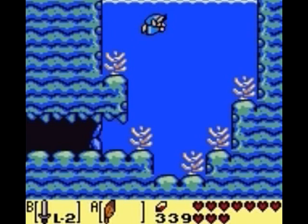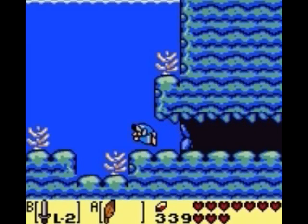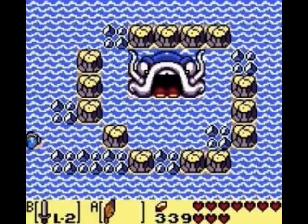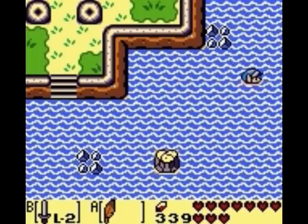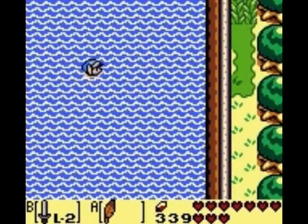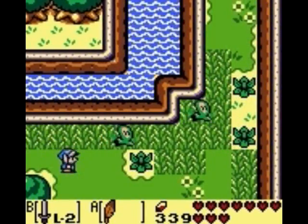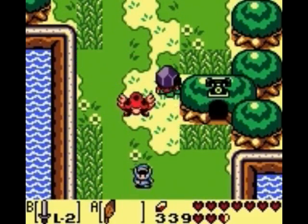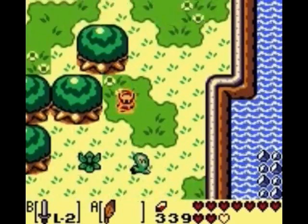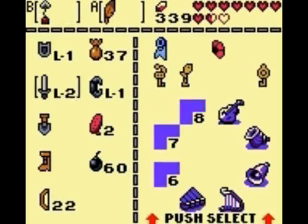We can make our way straight to the next dungeon if we'd like - there's only one thing we have to do to enter it. However, as usual there are a ton of side quests available first. We can now finally complete the trading sequence, which is well worth your time as the reward is pretty powerful. We can also get another piece of heart, a couple more secret seashells if you don't have 20 already, another photograph, and a couple other things.